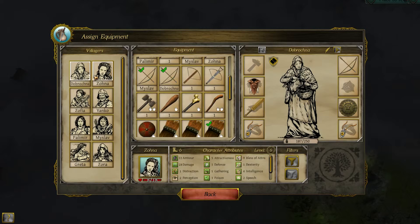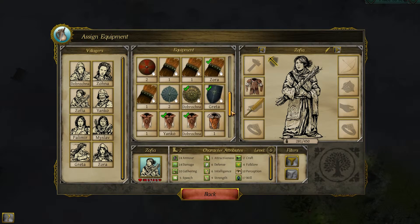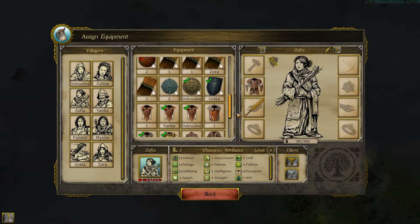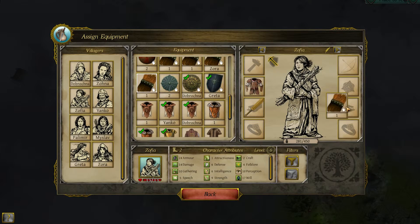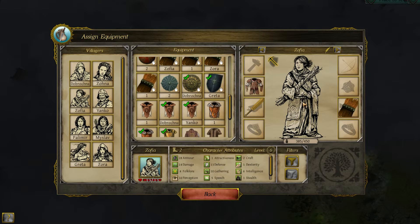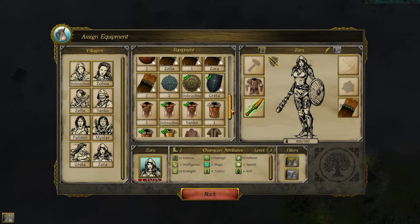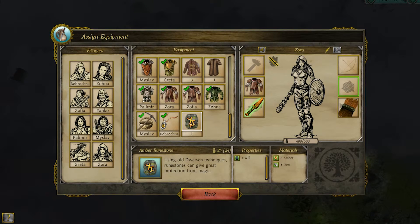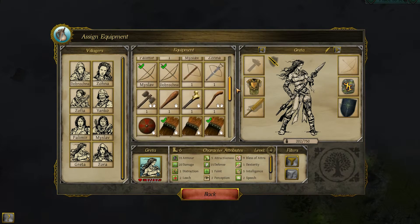Let's see about weapons. Sofya only has a sword — congratulations Sofya, you now also have a badass weapon. Oh, you can't carry that — that's too bad. Greta, you can. Cool. Anything else? We need some blunt damage.